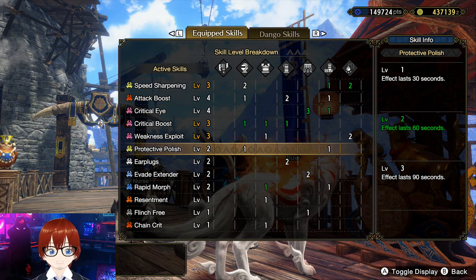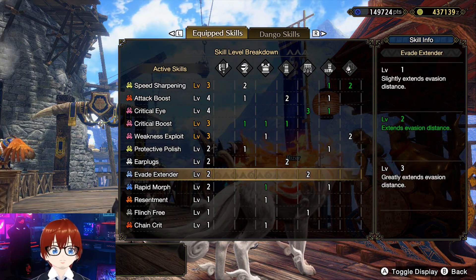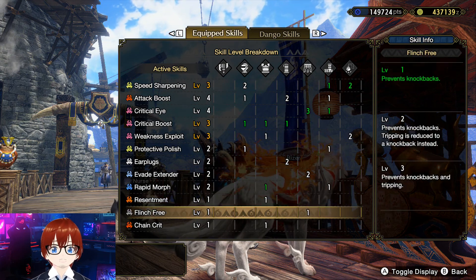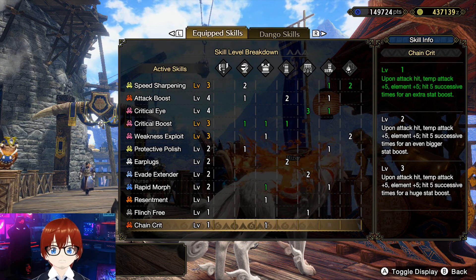Everything else is there to help out: earplugs negate most roars, evade extender extends your dodge range, rapid morph gives you a little bonus damage whenever you switch between axe and blade modes, flinch free handles knockbacks, and chain crit comes in handy in switch axe mode because you land a succession of many hits.